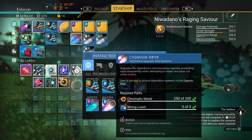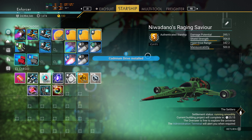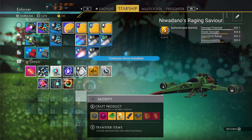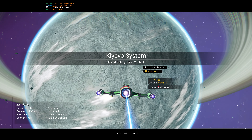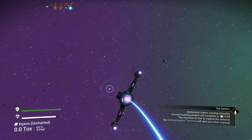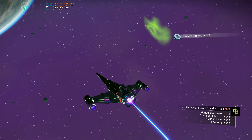Now the next thing we need to do is actually upgrade our ship a little bit. Let's make sure we don't have anything we have to actually build — I don't think we do. Our current building project will complete in about 26 minutes. As far as our ship goes, we need to install some drive stuff. We need a little bit more chromatic metal, and we'll need some cadmium from another star system, and then emerald from another system.